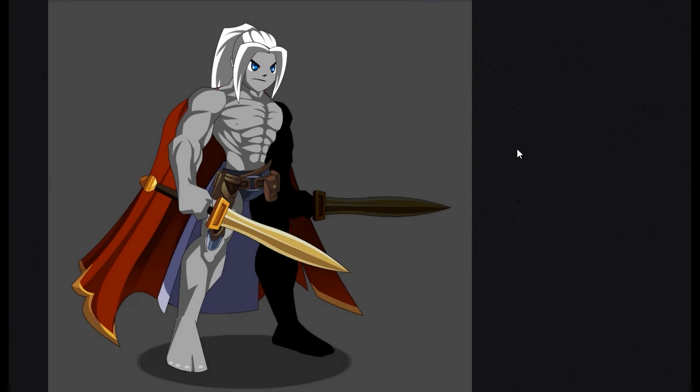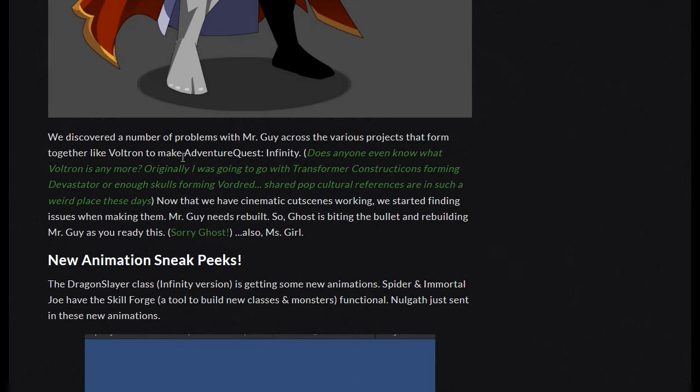There's the image of Mr. Guy. We discovered a number of problems with Mr. Guy over the various projects that formed together like Voltron to make AQ Infinity. Now that we have the cinematic cutscenes working, we started finding issues when making them. Mr. Guy needs to be rebuilt, so Ghost is biting the bullet and rebuilding Mr. Guy as we read this.